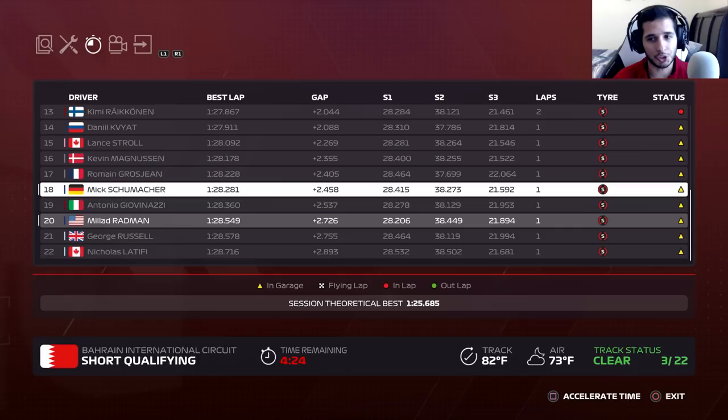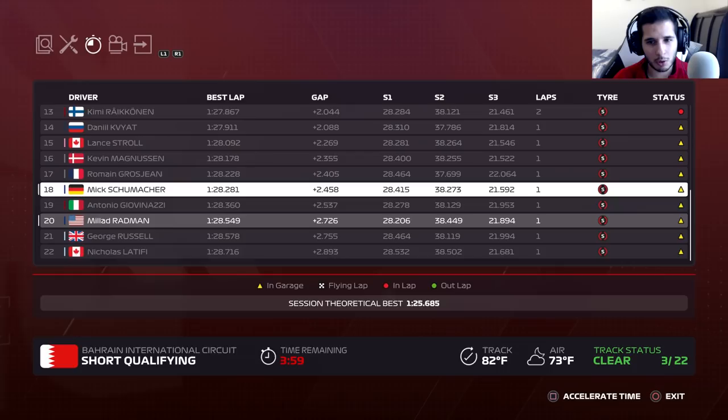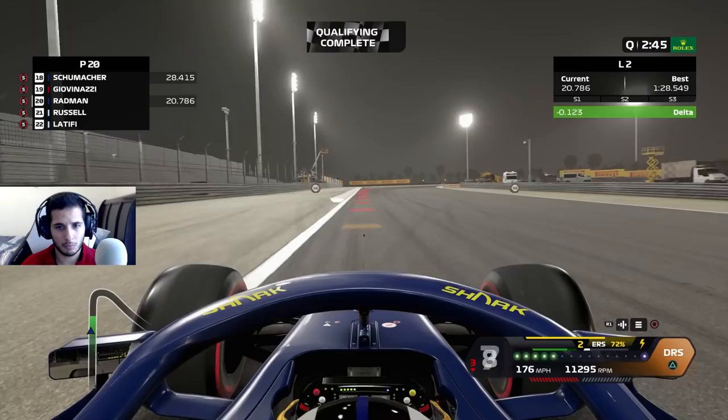In a pleasant surprise we're not actually doing terribly — Hamilton's on pole and we are only three tenths off Schumacher, which is much better than practice. The balance setup just feels a little bit better in qualifying trim. We lost a lot of time in sector three and sector two, but we are faster than Schumacher in sector one. Let's try to qualify P17 or even beat the Haas cars — it's possible with a perfect lap.